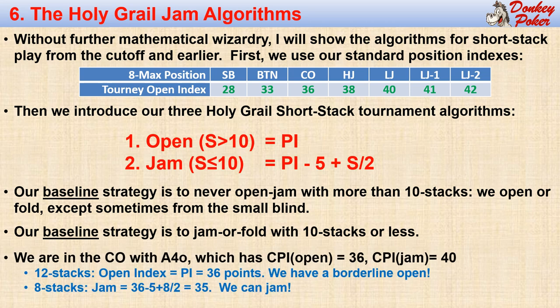Suppose we are in the cutoff with ace-4 offsuit, which has a CPI for opening of 36 points — 30 points for the ace, four points for the four, and two points for the three-gapper. We add another four points to this index when we are in a jamming situation. Suppose we have 12 stacks, which is in the transition zone and is not a jamming situation. Since our cutoff position index is 36 points, we have a borderline open with this hand. Suppose we only have 8 stacks, so now we are in the jamming zone. Our second algorithm gives a jamming index of 35 points, so our 40-point ace-4 offsuit combo is easily strong enough to jam. But remember, this is just our baseline strategy. We must always adjust our decision in response to our poker landscape. We might jam wider when in late position with short-stacked players to our left.